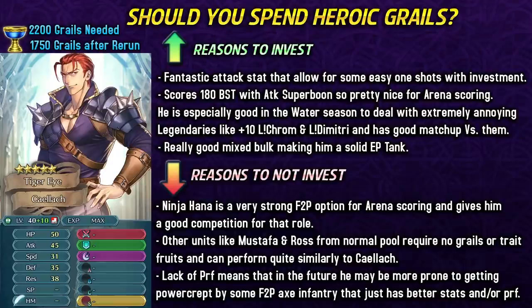He has got absolutely fantastic attack stat that allows you to get some easy one-shots with proper investment. He can score 180 BST with his attack super boon, which is really nice for arena scoring. He's really good in water season because he has got good matchups against Legendary Chrom and Legendary Dimitri at plus 10 merge. So you can easily deal with those legendary units if you're having trouble with them. However, the only thing that could be problematic is that his resistance at max investment is really high, so it could be hard to bait out Azura. But other than that, he can be a pretty good unit in the water season with really good mixed bulk for a solid enemy phase tank with high attack.